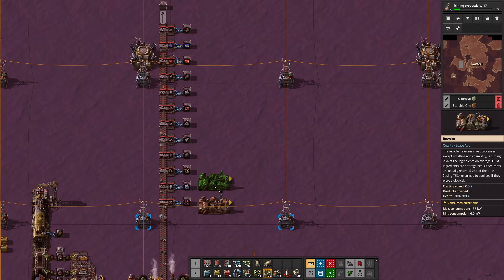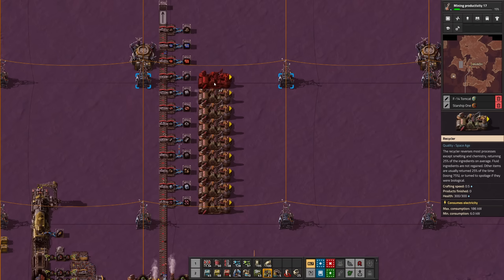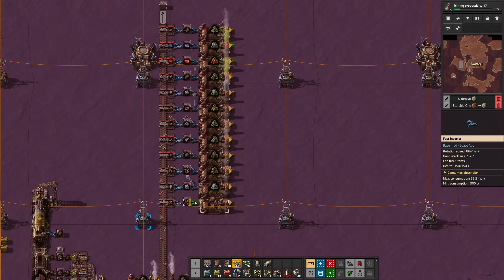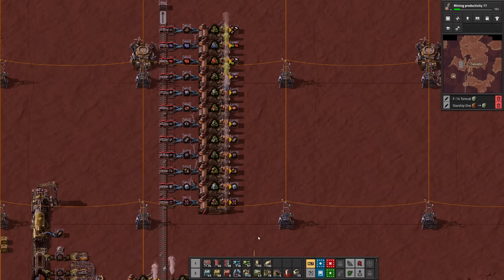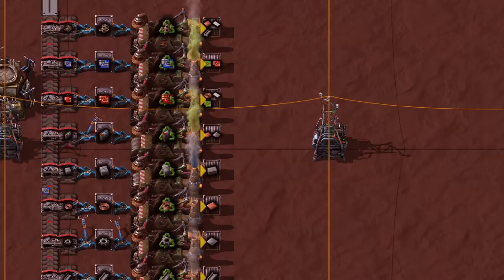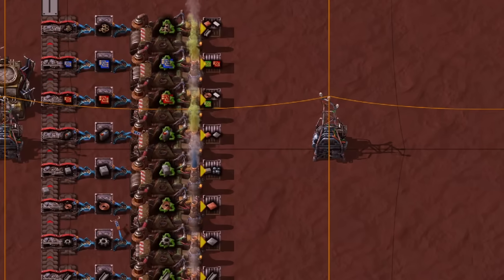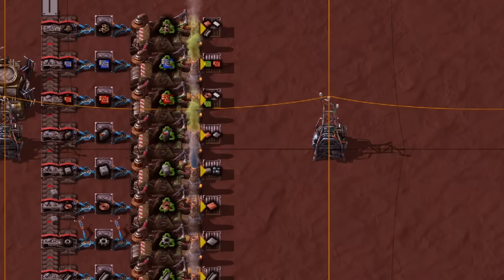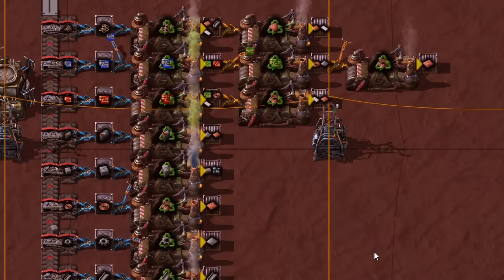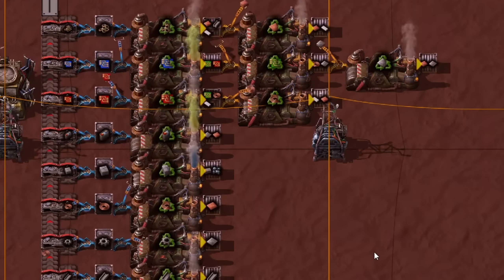But in order to produce all desired items we need more, like for example iron and copper plates or green circuits and plastic. The trick is to recycle the initial 12 items again to break them down into their subcomponents. Recycling items like Holmium, ice or stone doesn't produce new materials, but others will. Gears will turn into iron plates, copper wires into copper plates, red circuits and low density structures will give us plastic. Blue circuits and red circuits break down into green circuits. By recycling items once more, or in some cases even twice, we gain access to all resources that are needed. But what about liquids?